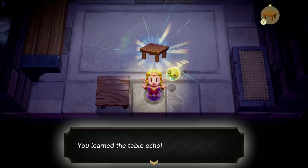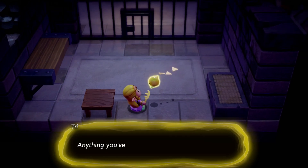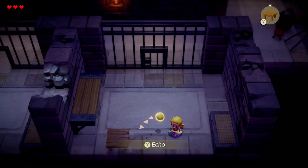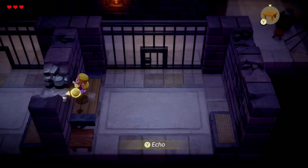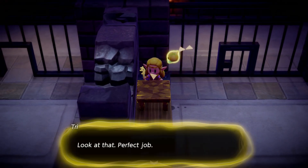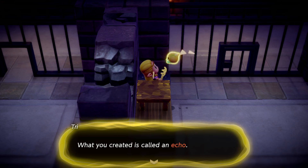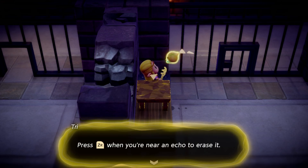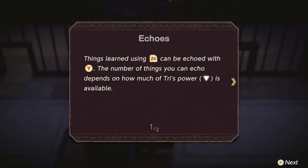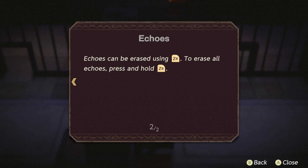Learn the table echo — that's how you learn things. Anything you've learned can be echoed with Y. I don't see why I need to make an echo if I can just push this table over here and jump up. I need to make another echo up here. What you created is called an echo. Press ZR when you're near an echo to erase it; hold ZR to erase all your echoes. Things learned using ZR can be echoed with Y.